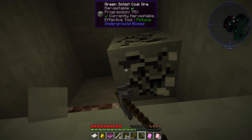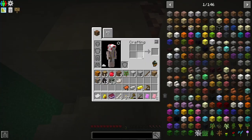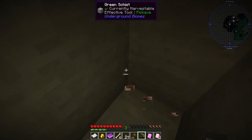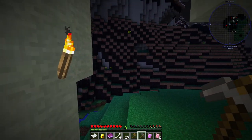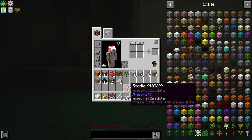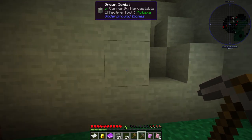I'll just finish mining out this vein. I think some of the Tinkers tools have vein mining on them. Oh, I can get the quartz too — is that regular? That is nether quartz, okay, interesting. So we're not going to have to go to the Nether for that, which is convenient. But it is getting to be nighttime, so now feels like a good time to lock ourselves up for the night.